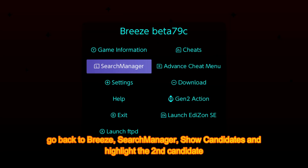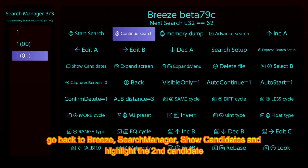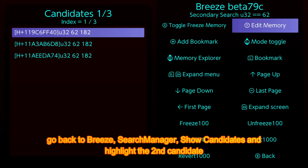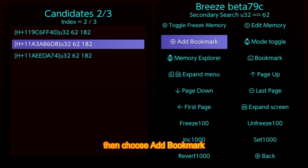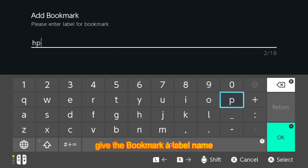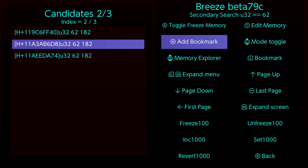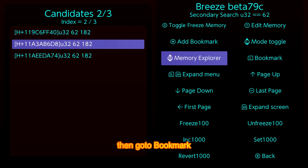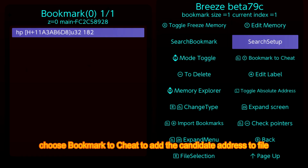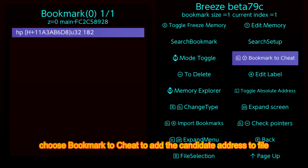Go back to Breeze, Search Manager, Show Candidates, and highlight the second candidate. Then choose Add Bookmark and give the bookmark a label name. Then go to Bookmark and choose Bookmark to Cheat to add the candidate address to file.